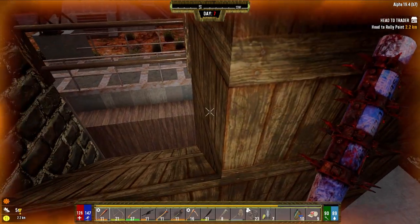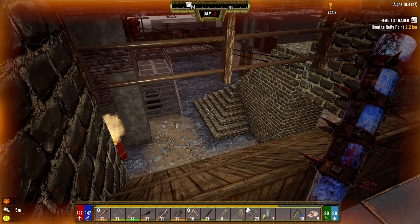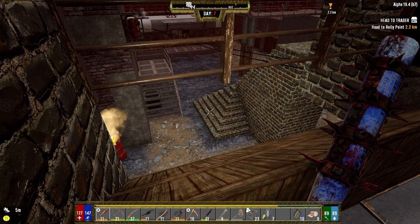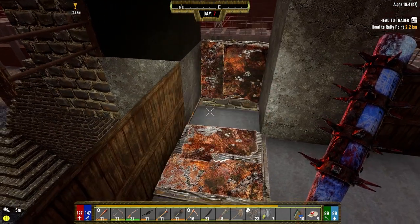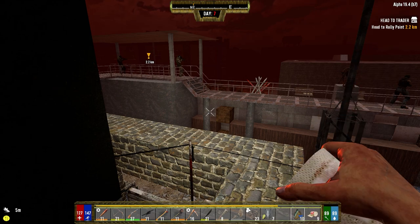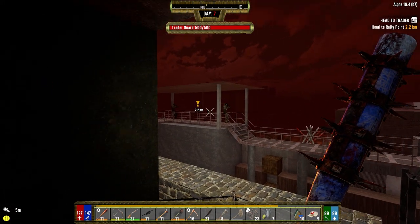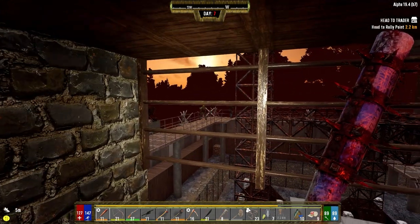I actually feel pretty good about this base. From the hordes I've seen in Darkness Falls, for day seven I think this is probably pretty good. The fact that this is 10,000 hit points - I could have easily spent time making lots of cobble and made this out of cobble and then upgraded it to concrete with the concrete that we found or made. I know I'm not going to die by this collapsing, but if they manage to break through all of these, I'm in a lot of trouble.